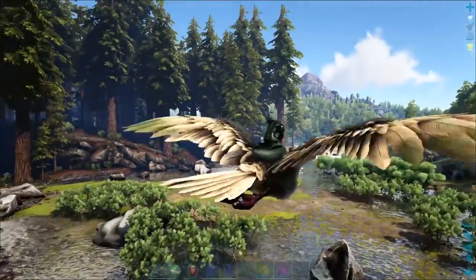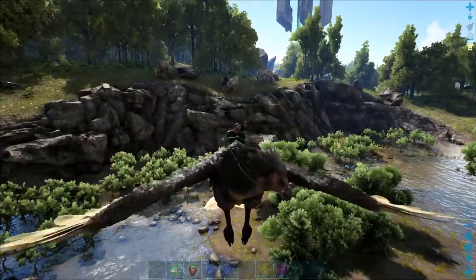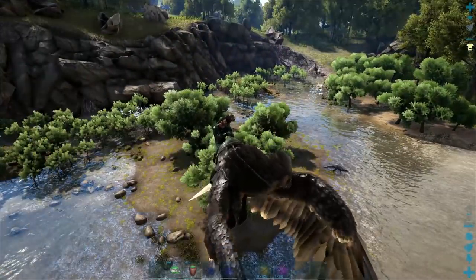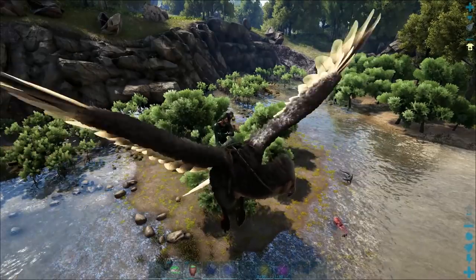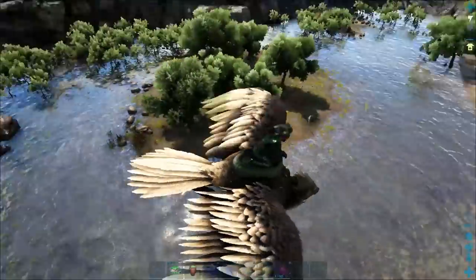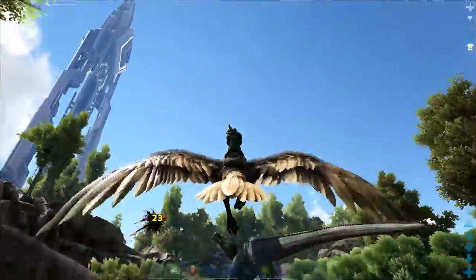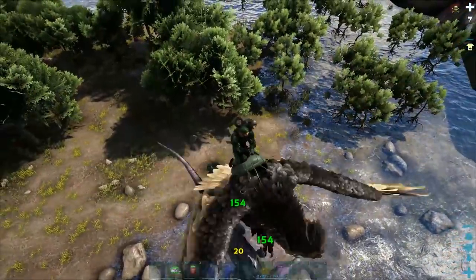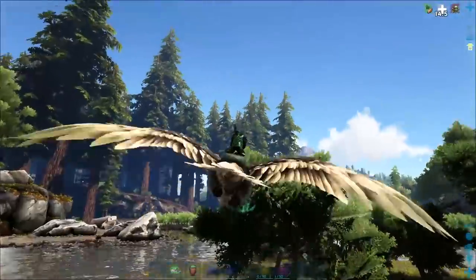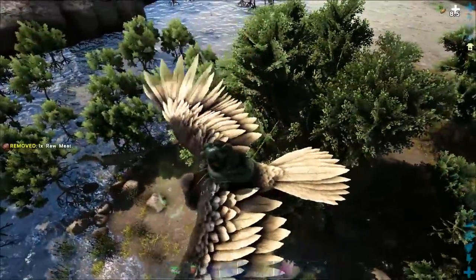Now when hunting for Baryonyxes, if you have access to an Argent, use it. It makes everything so much easier. If you have access to a Sabertooth or a Direwolf, something you can whip out your weapon on the back of, you can tame it at a pretty low level, just know that you're going to be taking some damage. If you're coming over to the swamp, make sure you watch out for Kaprosuchus — these guys right here will make sure you have the worst possible day. But right here, I swear there's a Baryonyx inside this little glade.